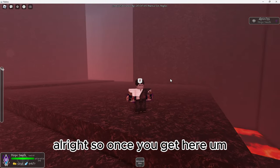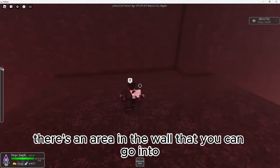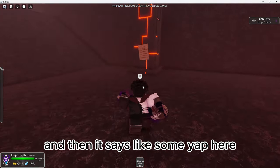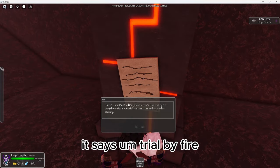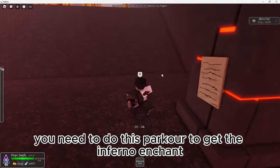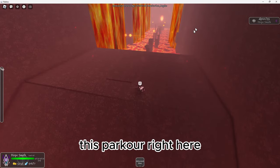Alright, so once you get here, there's an area in the wall that you can go into. You can just walk into the wall and it says 'Trial by Fire.' They're basically telling you that you need to do this parkour to get the Inferno enchant — this parkour right here.